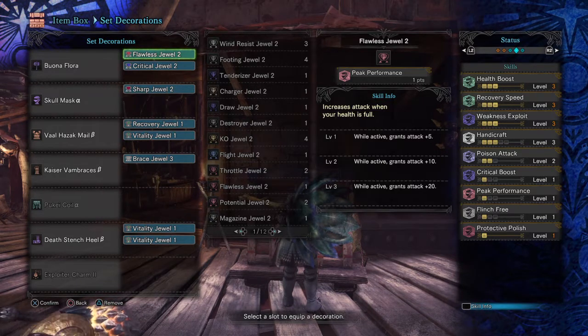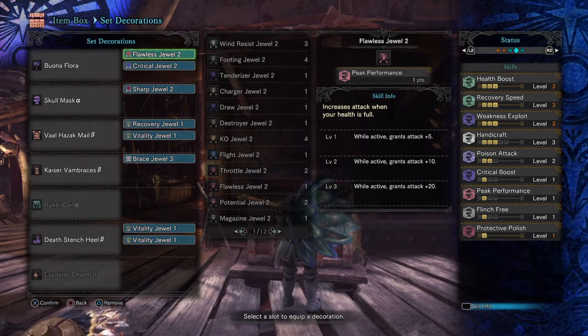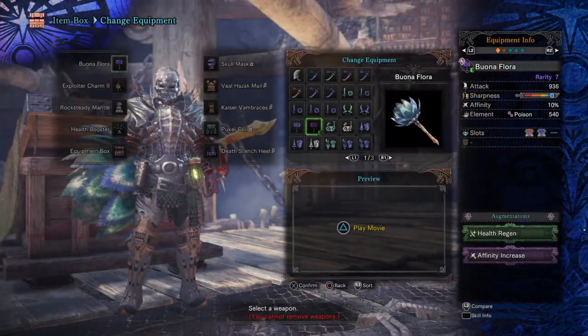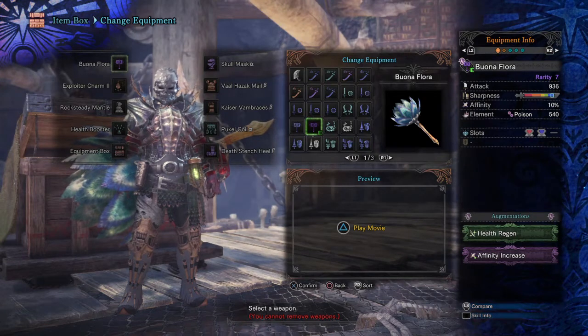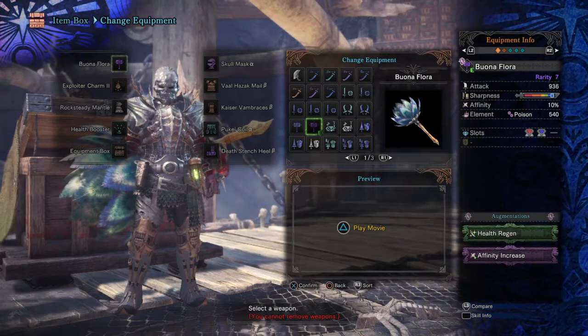I then decided to focus more on adding damage where certain conditions are met, such as landing a hit on a crit area and getting more damage when at full health, with Weakness Exploit level 3 and Peak Performance at level 1. The hammer also comes with 2 augmentation slots that further give you the option to apply even more damage, affinity, or a health augmentation that can prove useful for keeping the Peak Performance skill active.